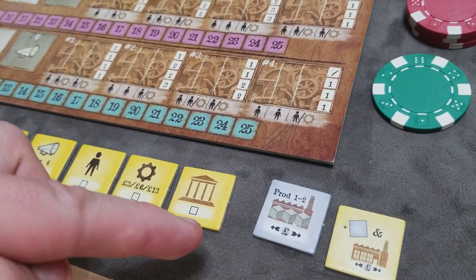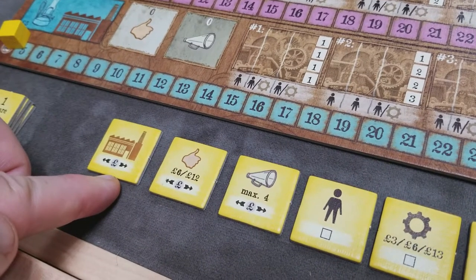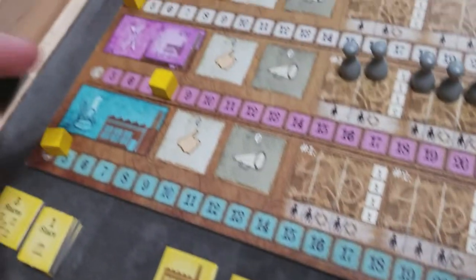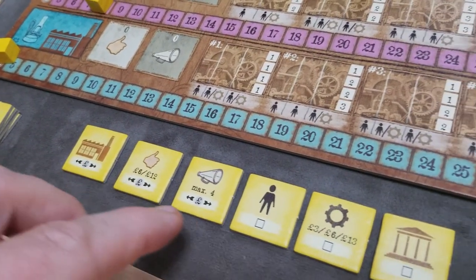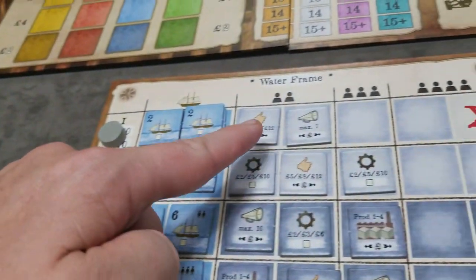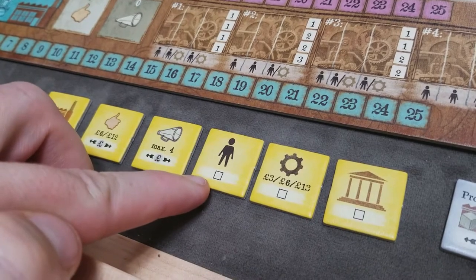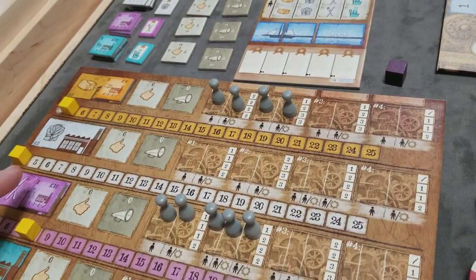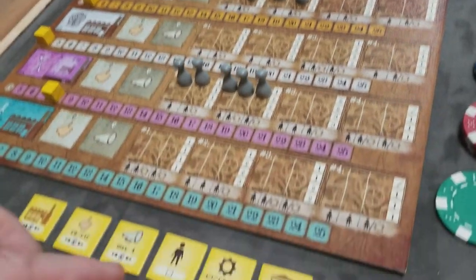Each action marker, once played, allows you to take a bonus action indicated on the bottom of the action marker. There are two types of bonus actions. The first is the pound symbol that allows you to adjust prices — any factories affected by the action you took, you're allowed to adjust your price. The second type is the checkmark box, which allows you to take a special marker: a ship, a special action marker, or a development tile. In lieu of taking a special action marker, you can instead reassign one of your development tiles from one factory to another.